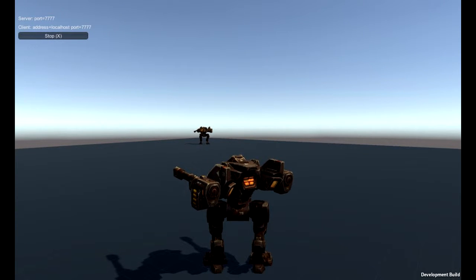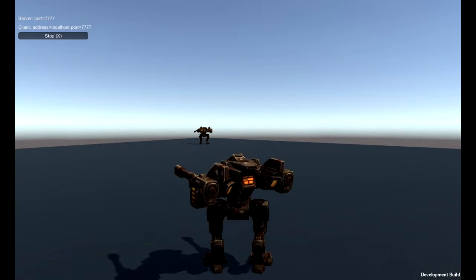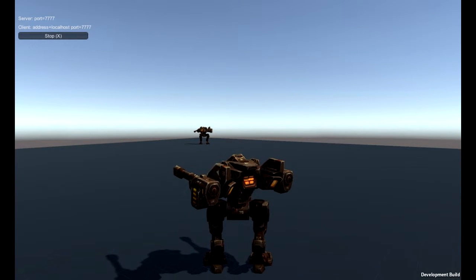Hey guys, this is Dusty doing another video recap for the Unity at Home project. This week we're showing off what is arguably one of the lamest weapons ever. It's our first gun, but it's not even a real gun — it's like half of a gun. It just does the effects. Let's fire it once or twice and you'll see what I'm talking about.